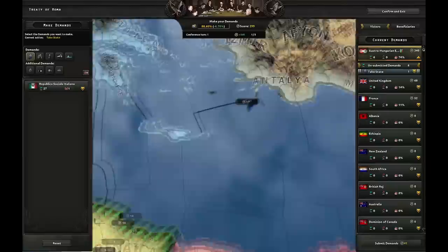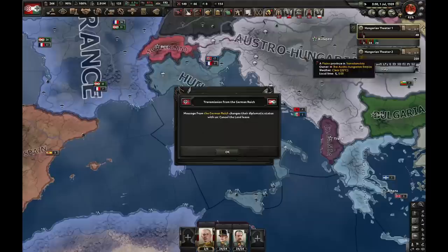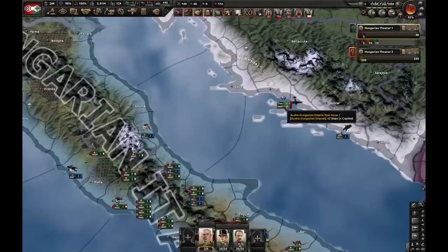What you really need to do, however, is make sure this puppet gets its land so they don't randomly lose it. We can sacrifice Sardinia — it doesn't matter. Let's steal all the navy and confirm the peace. At this point I should be able to get the first achievement, which is Better Than Saint Istvan, although I can't see it right now because I previously got it.